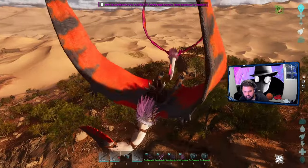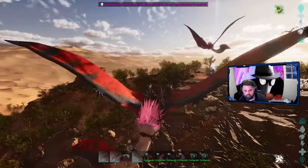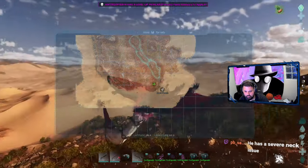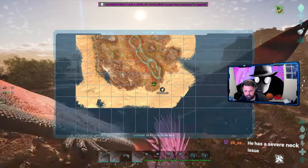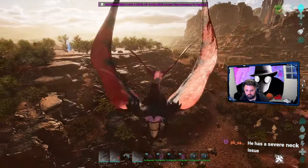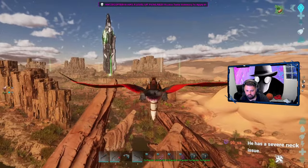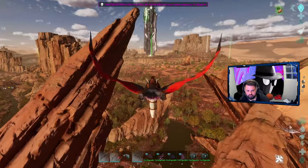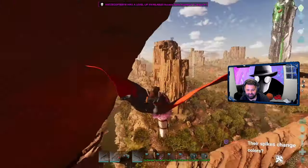He's coming after me! Is he attacking me? No, it's not. On the map here - okay. He's going after me. Leave me alone. He loses aggro fast. Yeah, I think he has neck issues. He can't even fly properly. We can't carry this one. It would be fun if we could carry this one, but we can't.